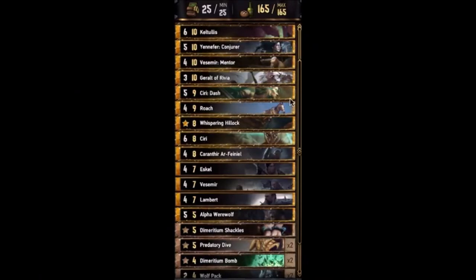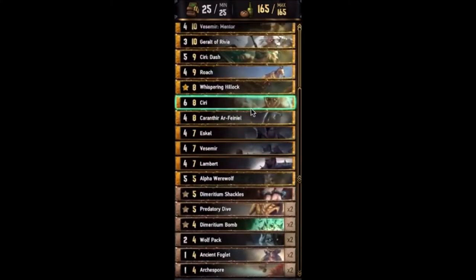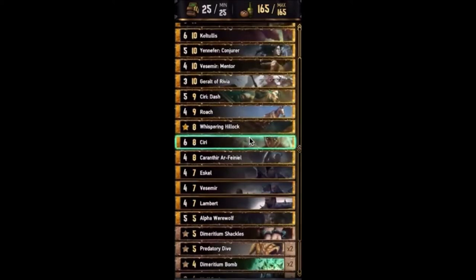Hey guys, what is up! Here's some more of the Cthulhu list. Once again, you're just trying to win round one. You can go pretty deep if you got Ciri in your hand — you can also double up Ciri with Carinthir. We got Ciri Dash to draw some more cards if we need to, and then we also got our big girl here, Kelpheus, to hopefully stay on the board.